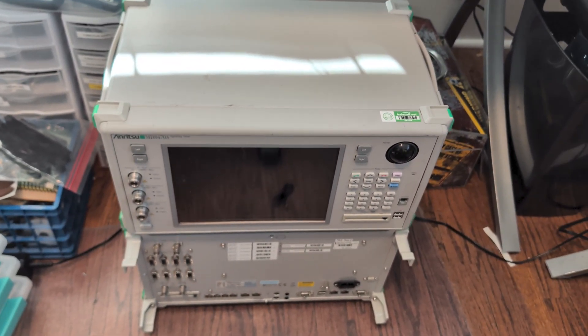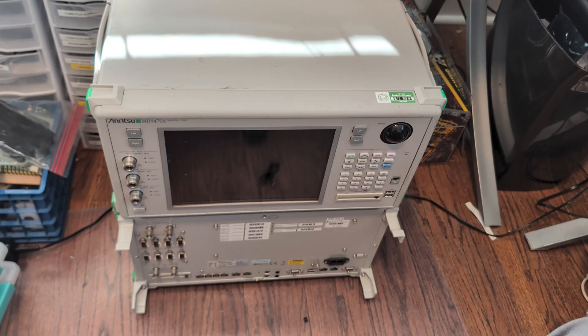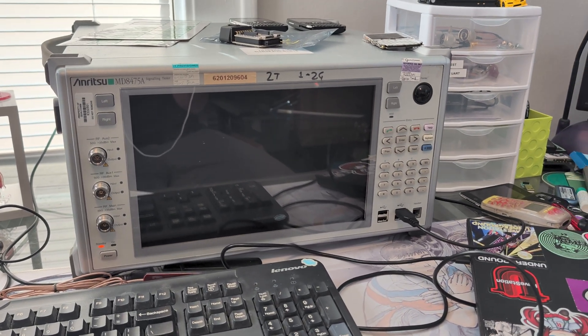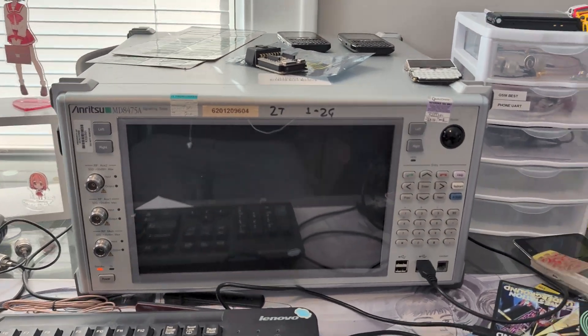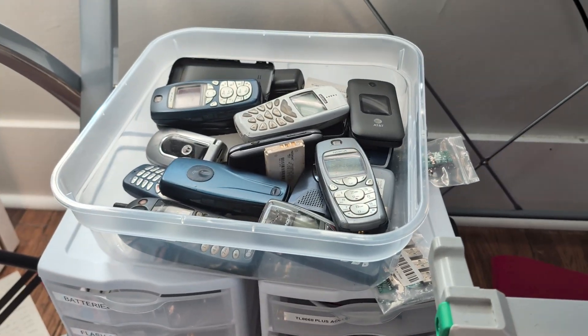That's the story of how I came into possession of three cell site simulators. I honestly don't know what to do with the first two at this point - they're kind of just sitting here. The MD8475A will be great for 3G stuff going forward. If there's anything you're curious about on these units or want to see a video about - a walkthrough of the software, specific phones connected up - I'd be happy to oblige. I've got Japanese keitai cell phones, the AT&T 3G phones, and a whole big box of phones. As always, let me know what you want to see. My name is Tim and this has been Every Medium - thank you for watching.